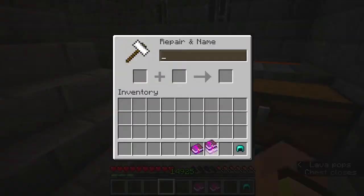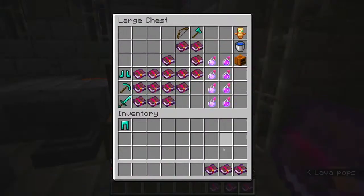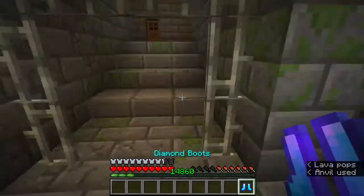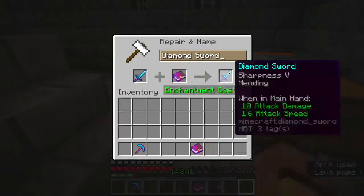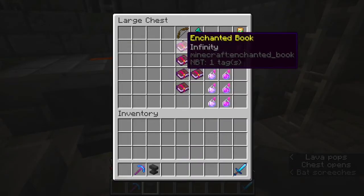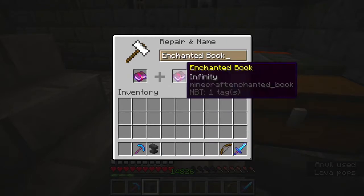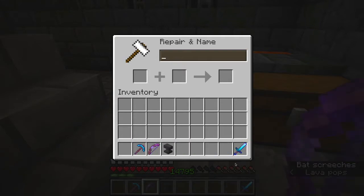Now let's get enchanting. We have the helmet, we have the chest plate, we have the leggings and the boots - we have enchanted them all. Now we will enchant our tools, so sword goes here. We need to enchant the bow. I forgot that mending doesn't come with infinity.